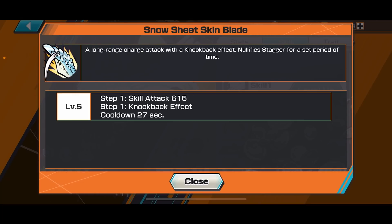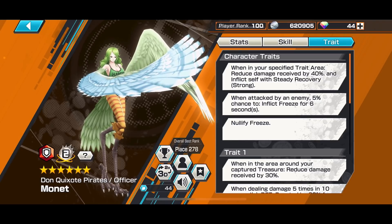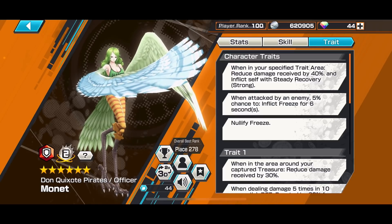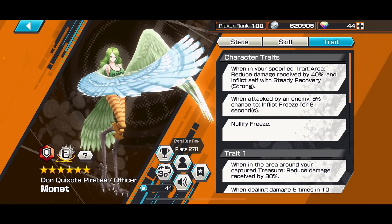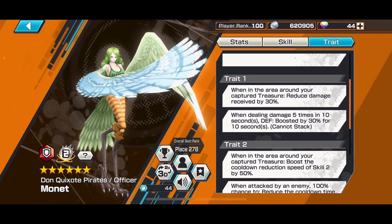Her Snow Wing Blade is a long range child attack with knockback and a bit of stagger — you can use this to knock off Oden or Yamato while they're capturing, or any other characters. When inside your snow wall trait area, you get 40% damage reduction and HP recovery that slowly increases your HP — around under 1k HP recovery. Also, every time you're attacked, you get a 5% chance to freeze your opponent for six seconds.